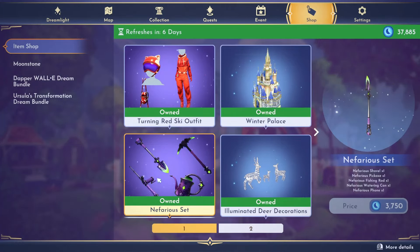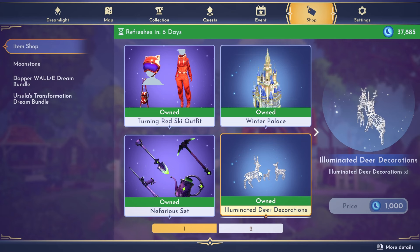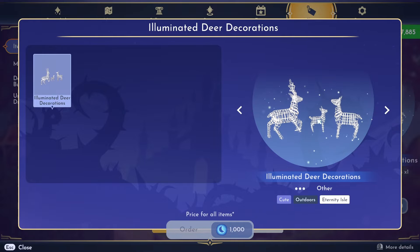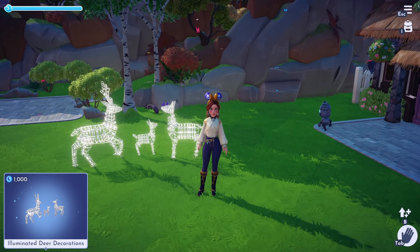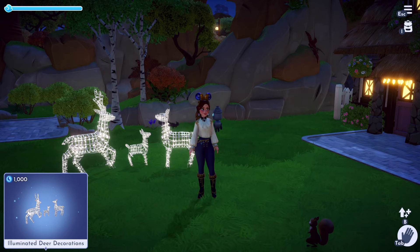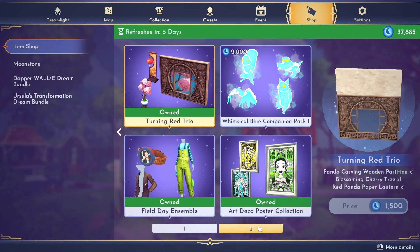Next is the Illuminated Deer decoration, which costs only 1,000 moonstones — it's just the single item but it's really nice. I've used this in quite a lot of my winter dream snaps recently. If you change to night time they glow up and look really pretty. I would highly recommend getting these.